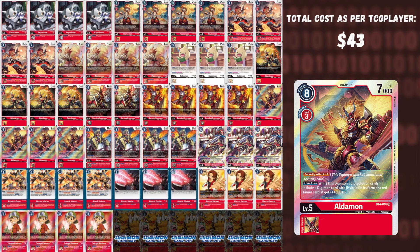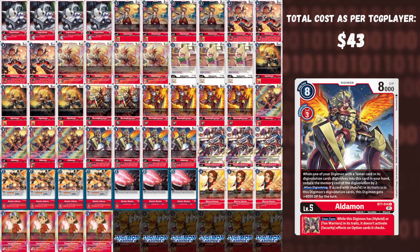We play four BT4 Aldemon — 7,000 DP, gains 4,000 DP if you have a hybrid underneath, and inherent security attack plus one, so it racks up damage quickly. In combination with Takuya it inflicts three security damage. We play four BT7 Aldemon — costs one to Digivolve if you have a tamer in source, gets plus 4,000 DP if you have a hybrid in source, and its inheritable source skill shuts off all options in the security, what we refer to as a 'delicate plan.'